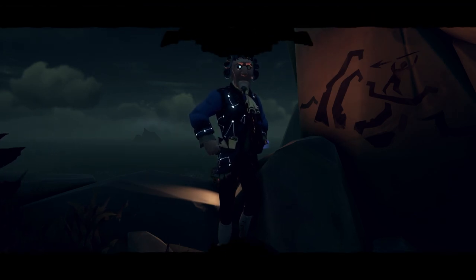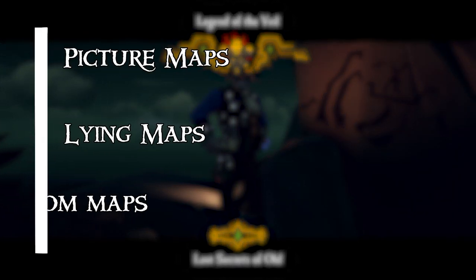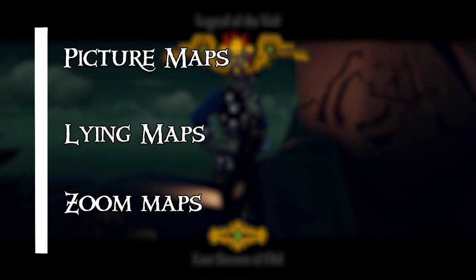There are three map types that you can encounter, each one different with every voyage you do: picture maps, lying maps, and zoom maps.